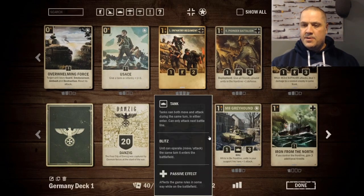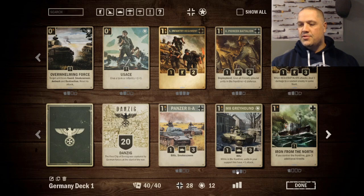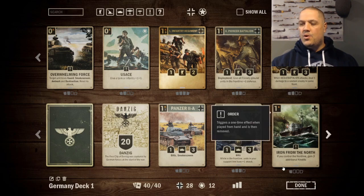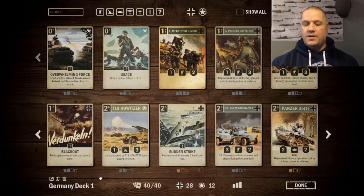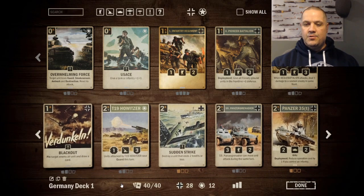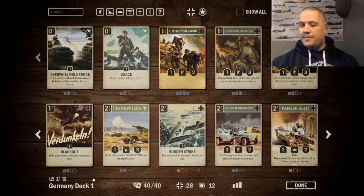This is the improved Germany/USA starter deck. We've got the Panzer 2A from Germany - just a good 1-3 blitz body, like the Greyhound. These 1-3 tanks are great: they blitz, plug up the front line, and keep up front line pressure. Iron from the North is in here - if we have a high front-line aggressive deck we can get value from it. It says if you control the front line gain three credits for one cost, so really getting two extra credits. We've got Blackout to pin enemy airplanes and draw a card, since Germany has trouble with card draw. The T19 Howitzer from the US is our staple artillery for dealing with guards.